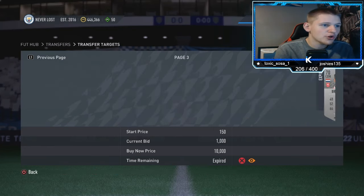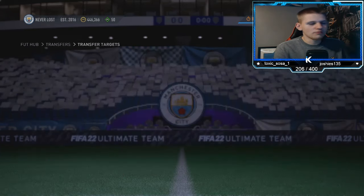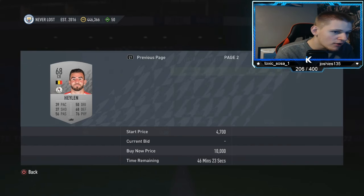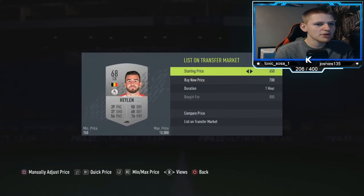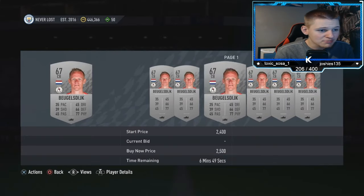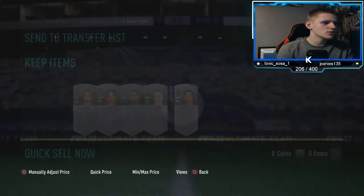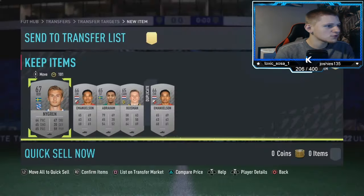You can sell them for 1000 coins — you lose 50 coins in tax so you make 100 coins profit per card minimum. But not all of these cards go for 1K. Some go for way more — like this guy at 1.8K, this one at 1.4K. This guy's gone to 950 so we'll put him up for 1K. Some center backs do go for a bit more. Boom — those are 200 coin profit, we'll take those.